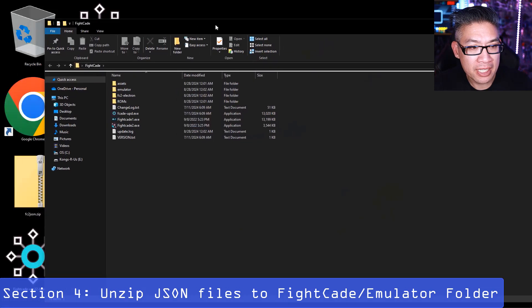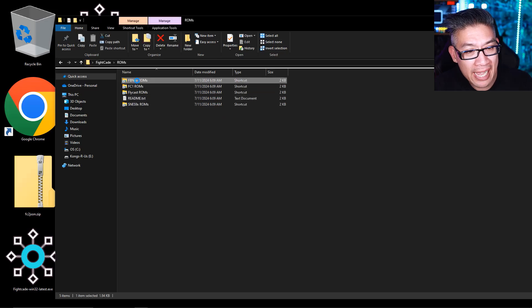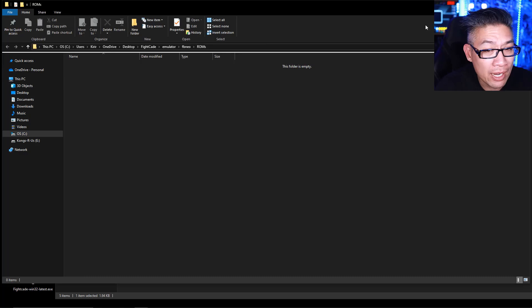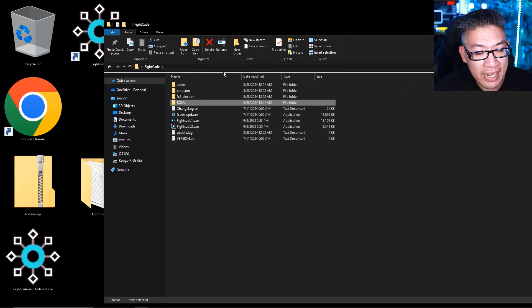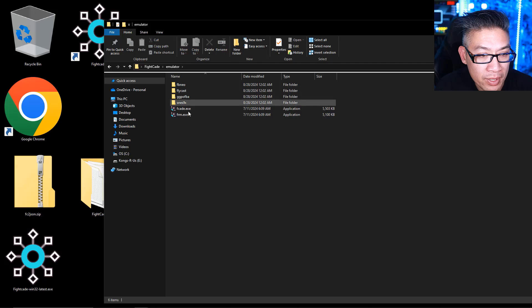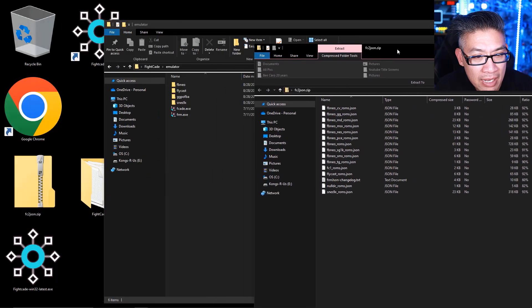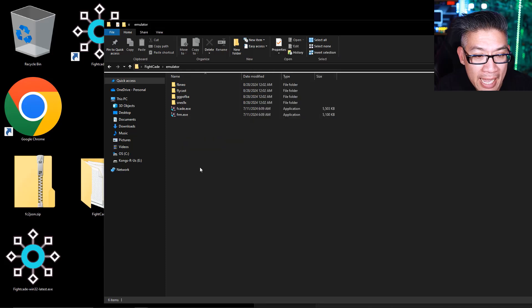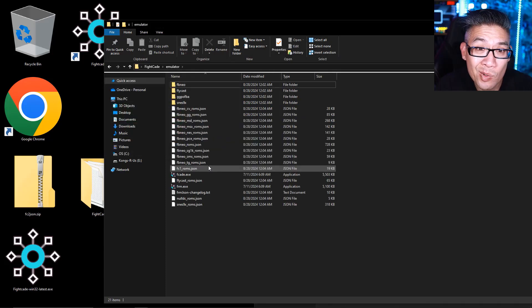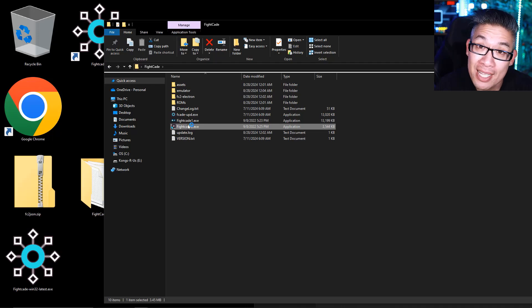Let's open up the folder structure so you can see what's in here. You'll see the Fightcade launcher and the ROM section — when you click on it, you'll see different folders, but nothing's going to be in there. No ROMs are included with the system. So what we're going to do now is install the JSON pack. Go back to your Fightcade folder, go into the emulator folder — this is where we're going to install those JSON files. Double-click on the zip file you downloaded from that website, grab all the files, and drag them directly into the emulators folder. That's it — we're pretty much done. Now we can launch Fightcade, log into our account or set one up, and play some games.